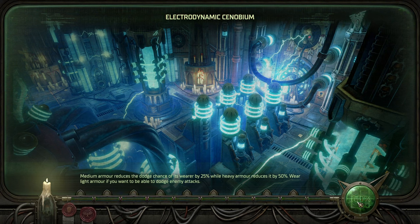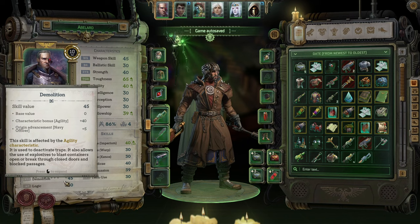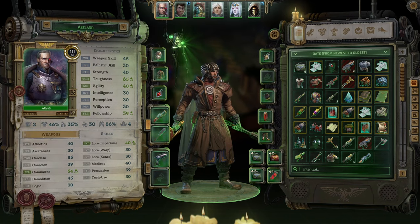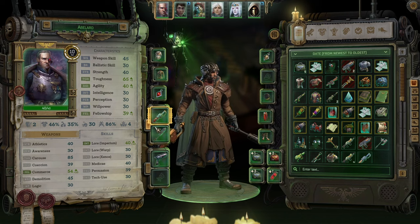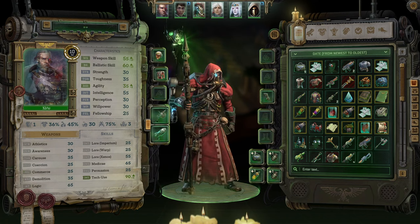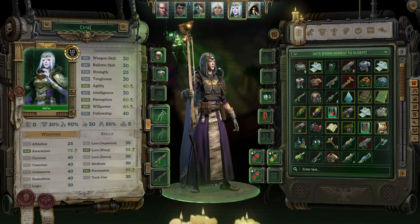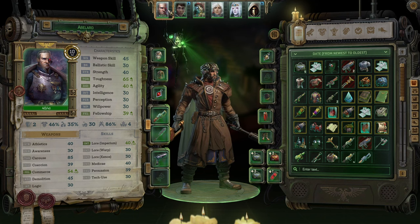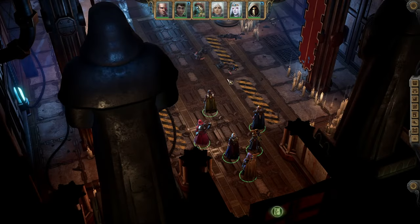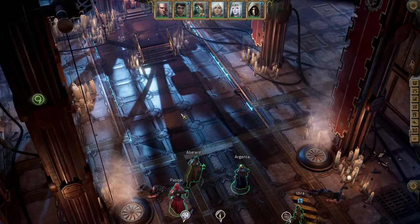I also realized that we need commerce skill on the characters. If I look at the characters, we got 55 commerce on good old Abelard — maybe Abelard becomes the commerce guy, he's sort of a fellowship guy. Saikin also has commerce with 55, so it's okay. We saw that 45 was currently what was needed, but that might change soon.